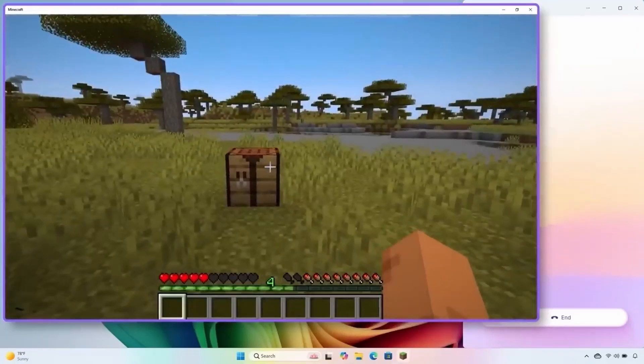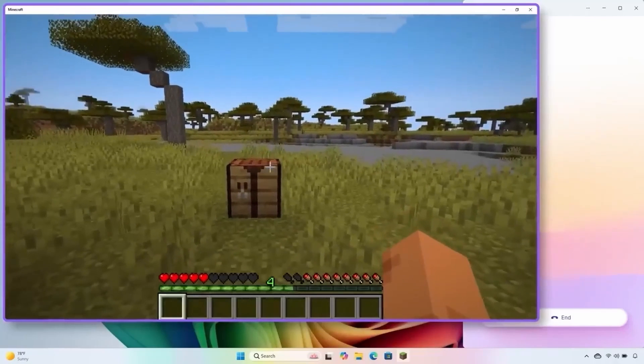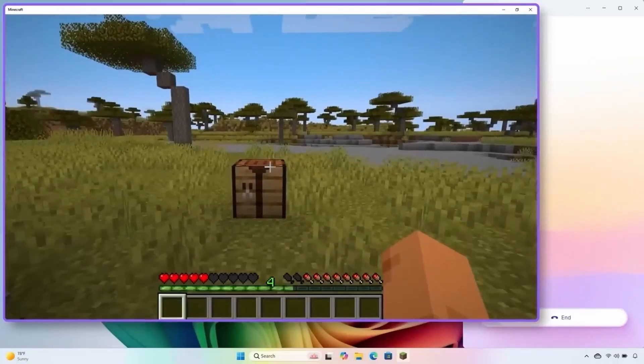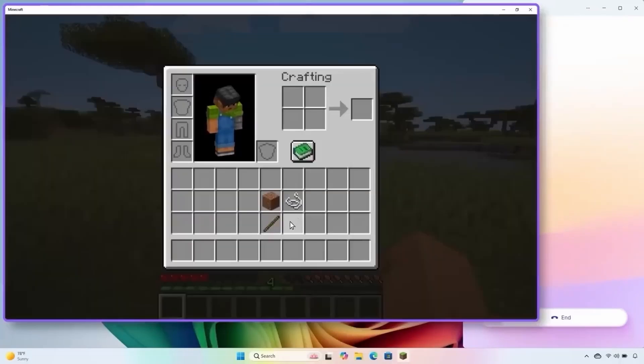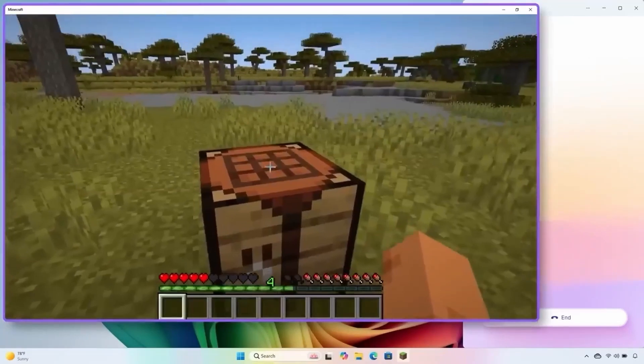Hey Copilot, how's it going? — Hey, I'm doing great! It looks like you're about to dive into some Minecraft. Ready to build, explore, and maybe dodge a few mobs? — Yeah, I'm trying to figure out how to make a sword. My son plays this game all the time and I have no idea what I'm doing. — No worries, I'm here to help you impress your son. I see you've got a crafting table in front of you, which is a great start. To craft a sword you'll need some materials. Can you open your inventory? Just press E on your keyboard. — Do I have what I need? — You've got some sticks, perfect for the sword's handle, but it looks like you're missing the material for the blade. You can use wood, stone, iron, gold, or diamond. Let's start by gathering some wood or stone.